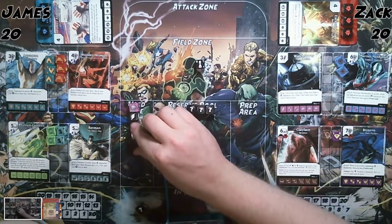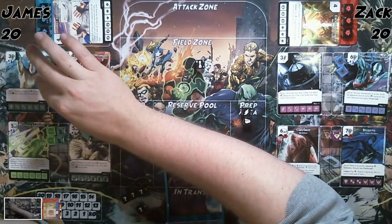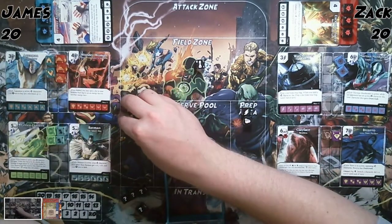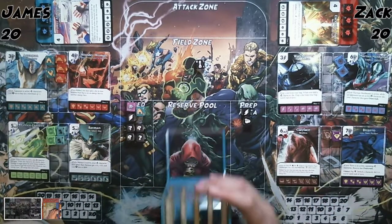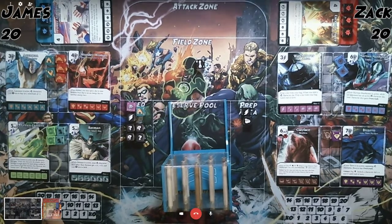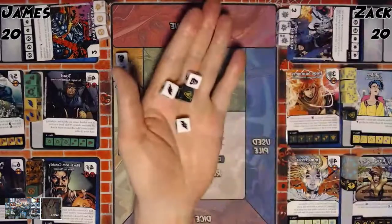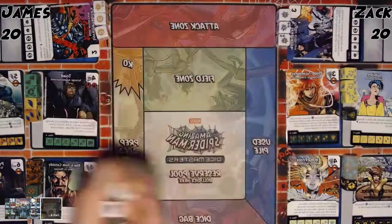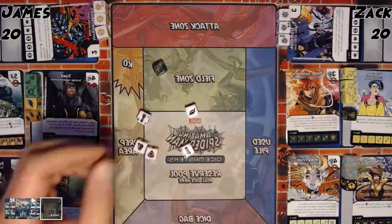I'll use Professor X's global and then pay three for an Aquaman. Pass turn.